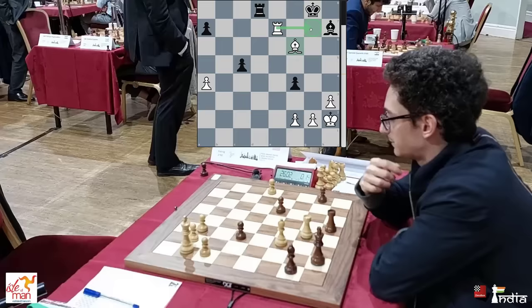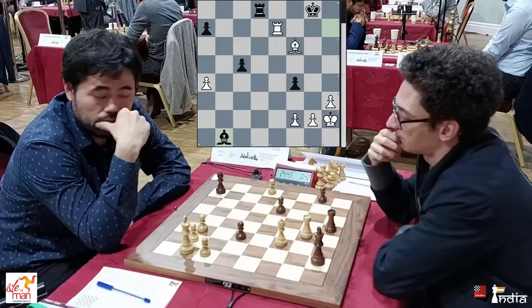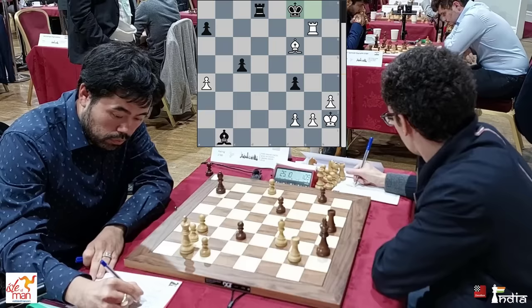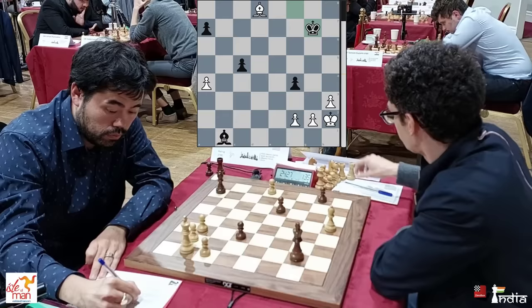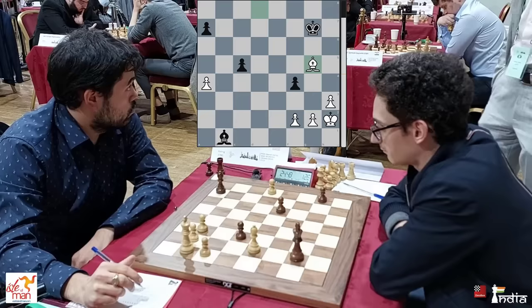Bishop b1 — Caruana saves his bishop, but now he's going to lose another pawn. Hikaru is being very precise here; he doesn't go for the a7 pawn, even though he can actually take on a7. It seems like he's calculated till the end that the opposite-colored bishop endgame is winning. So he takes here, King takes, and Bishop to g5. The pawn is hanging, and if you lose the pawn it's a lost position.